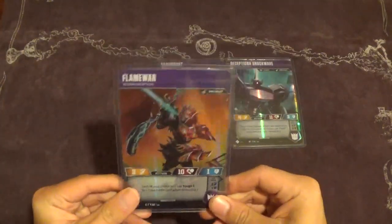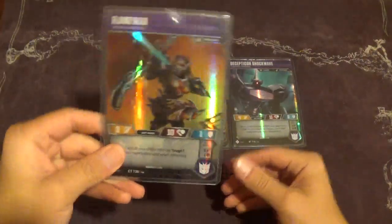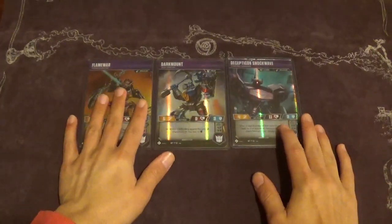Usually your turn-one play is going to be flipping Flame War to bot mode, getting the Tough 1, and automatically setting the tone of the fight. She never really does much when she's swinging unless you have some nice cards to pair with her — which we do play in the deck — so she's not just a wasted attack. She's mostly there for the Tough 1 and the extra health pool.